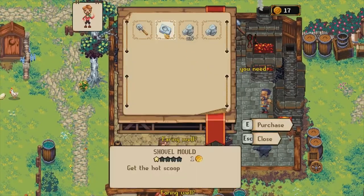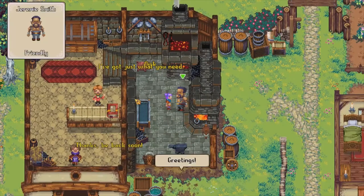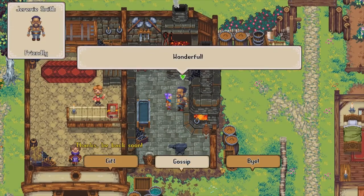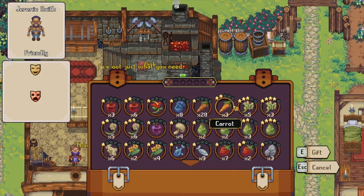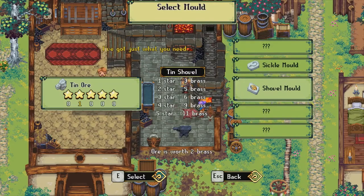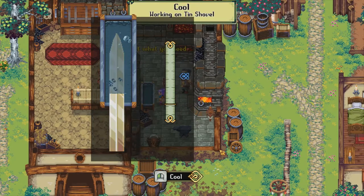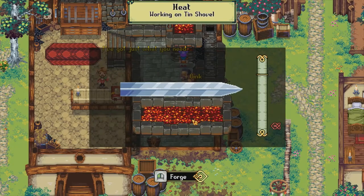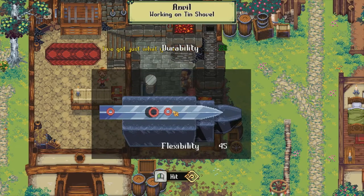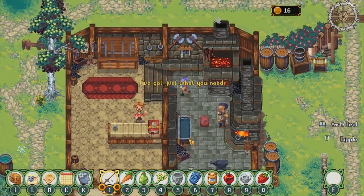I wanna! Ooh, a shovel mold! Yes, let's make a shovel. Cool, we can make it ourselves! Tin, shovel. Woo! Oh, that was bad! Well, can't be perfect every time. There we go! Yay! I have a shovel. I guess you don't need to grind a shovel.